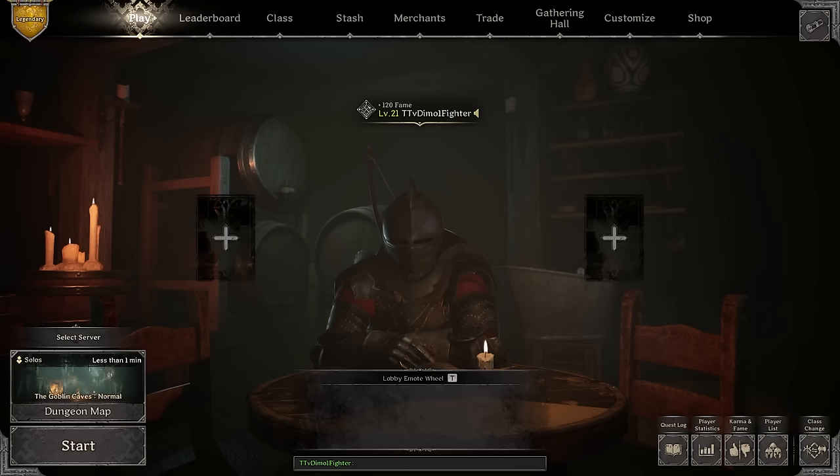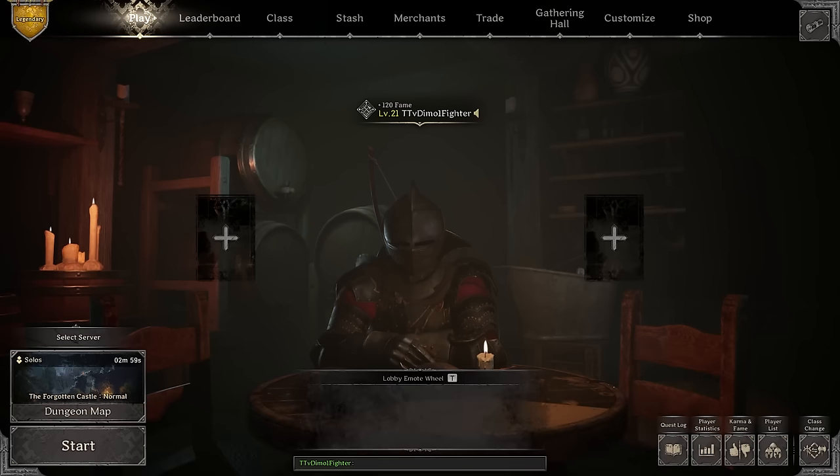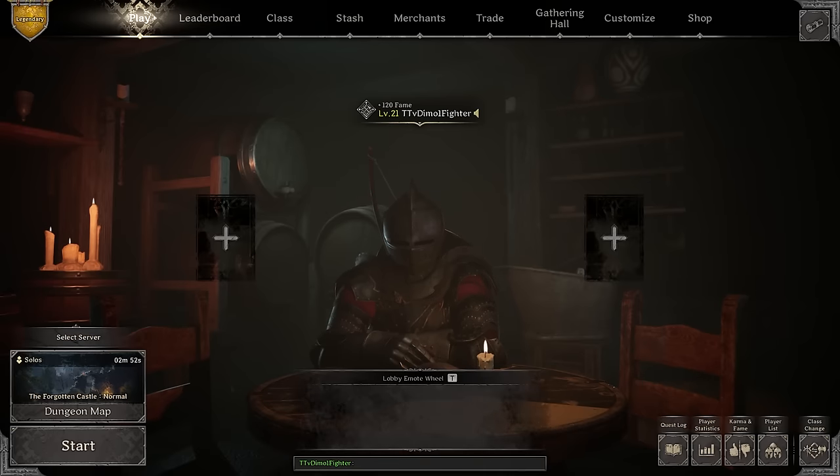Hey everybody, it's Timo here. In today's video we're gonna play on the most broken S-tier class in Dark and Darker, which is Fighter. Fighter is arguably the strongest class because of this build in particular. Before we get to the build, only 3.7% of people watching my channel have subscribed — if you can consider pressing the subscribe button I'd really appreciate it. I post every single day.